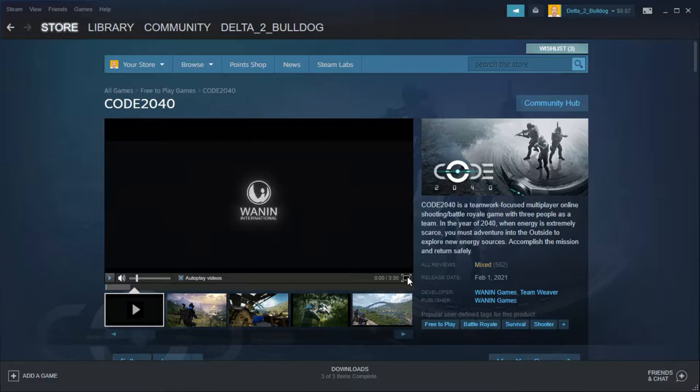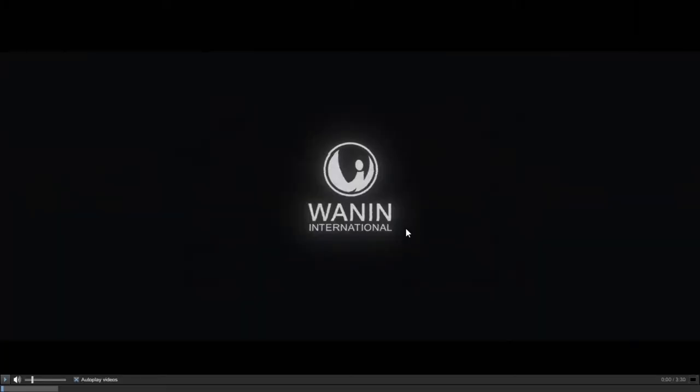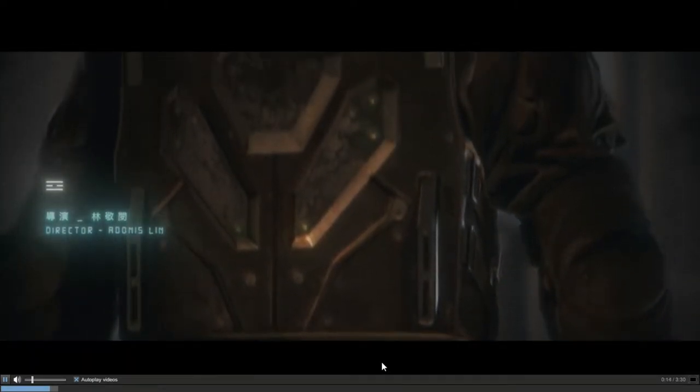Code 2040 is done by Wannon International Wannon Games. The game was released February 1st, 2021. I did go in and do a test on my computer to see how it would run and it went well, so this is my first review. It has mixed reviews, but the game's only been out for about 15 days, so we're gonna take a peek.